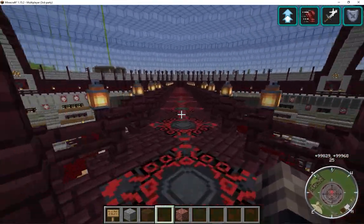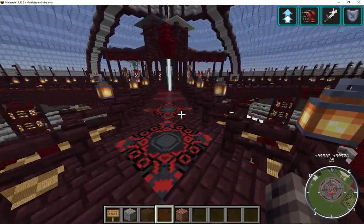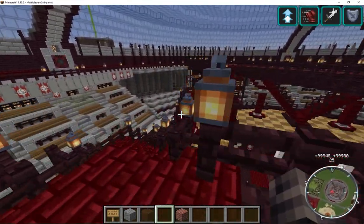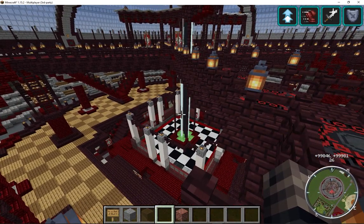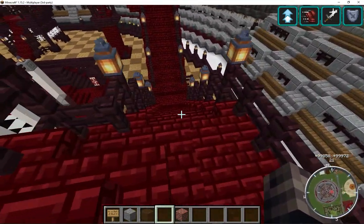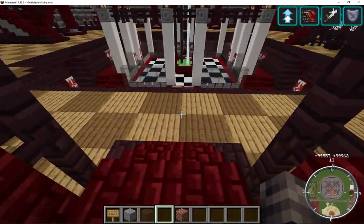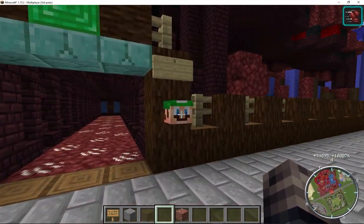This would be an awesome map to have as some sort of PvP or maybe a mob arena. If we ever get Infernals back on here I could use this as the Infernal mob arena - because we used to have one that was automated but the plugin went kind of weird. We used to be able to have spawners set as Infernal spawners but that didn't really pan out after an update happened.